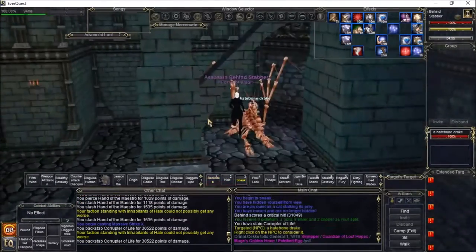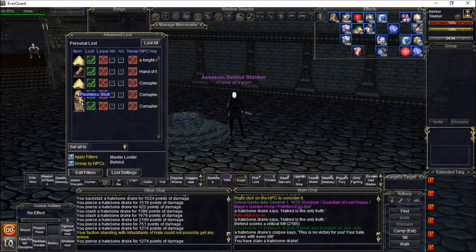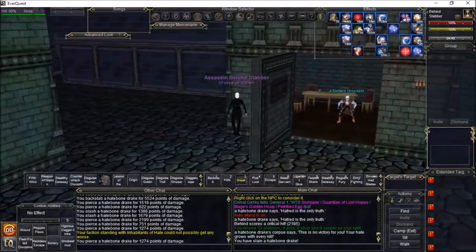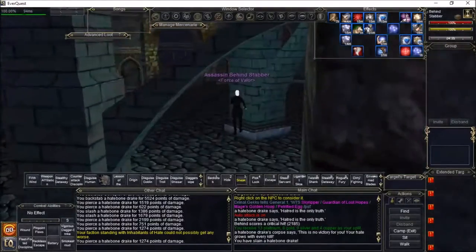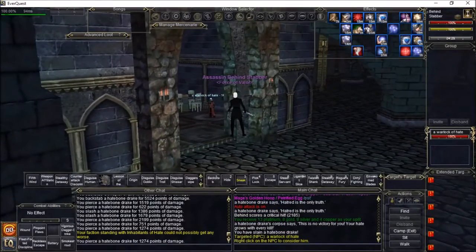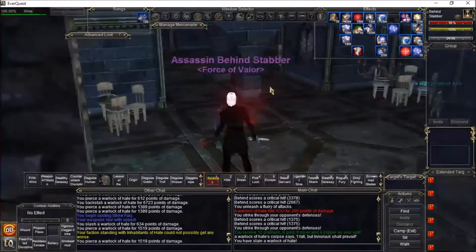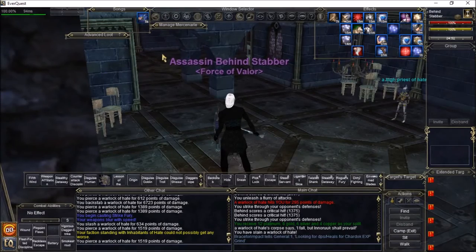We've got an ashen bone, a fleshless skull, a revenant. We're trying to find the ones that are the coolest-looking in this zone. Oh, there we go — the warlock. They're always called warlock, but the new graphics on the dark elf — I think their mages or casters look amazing. Then again, I've always been kind of partial to dark elves.